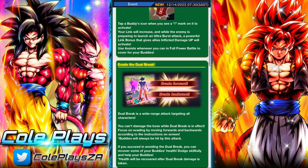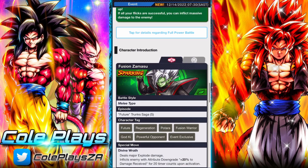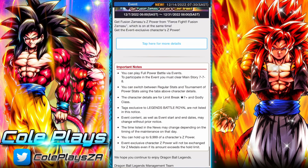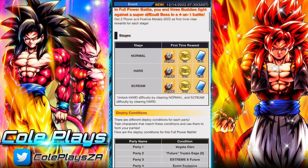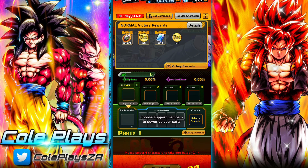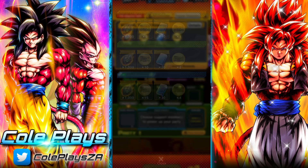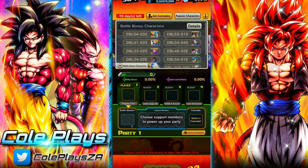In terms of the actual mechanics behind it, we'll talk through that during the event itself. The main premise is that you need to choose four units. The categories for this one are going to be Vegeta's Family, Future, Trunks Saga, Event Exclusive, and Extreme Future — those are the four units you have to choose.